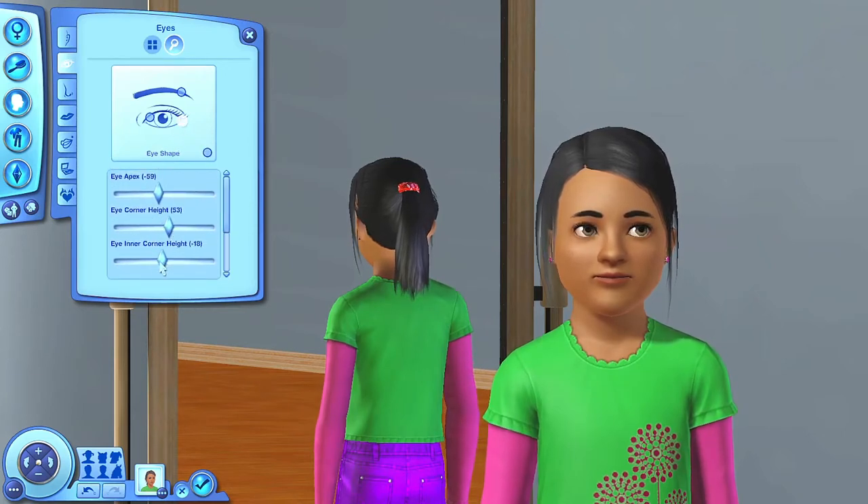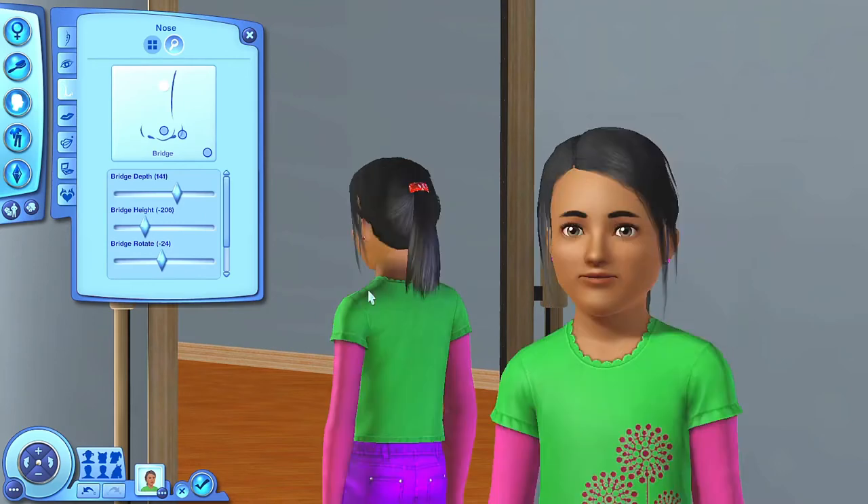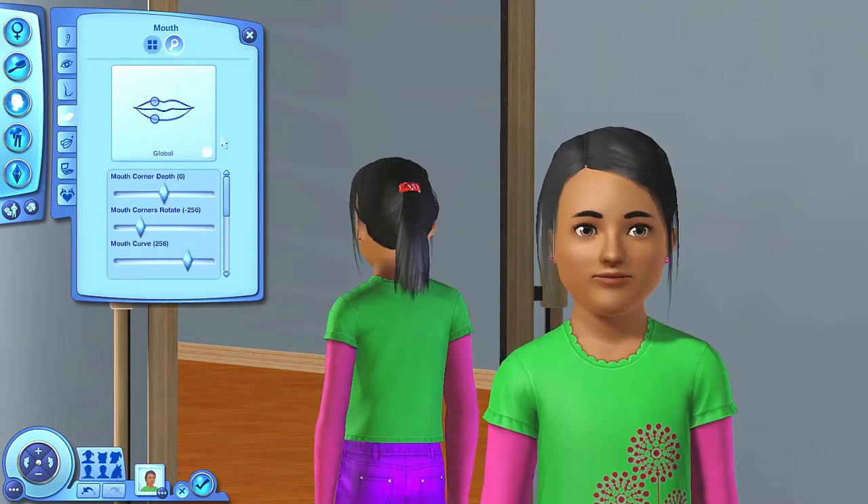So her name is Olivia Swan. I really tried not to make her look like a generic child sim that you see every day. Instead, I tried my absolute hardest to make her look a bit unique. I tried, okay — don't be too harsh. There's only so much you can do to a child sim in the Sims 3.